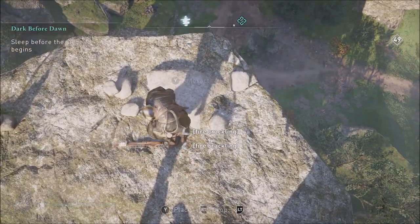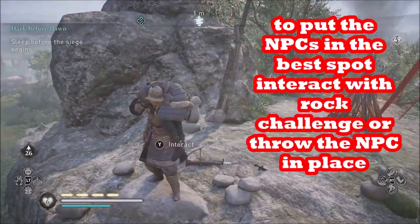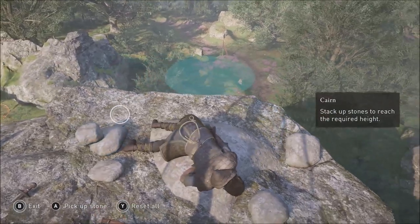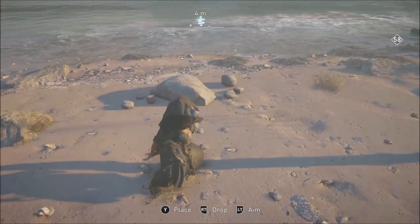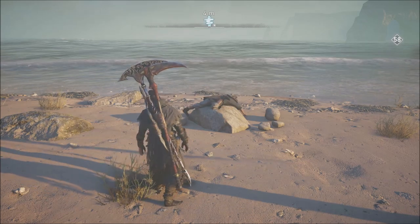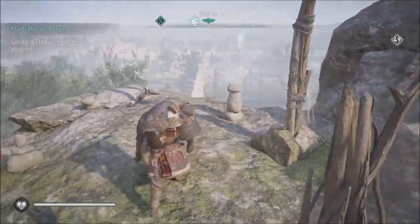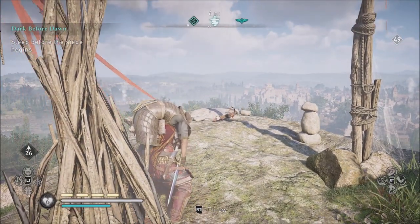For NPCs, you can either interact with the rock stacking mechanism — Eivor will set the NPC down, though not necessarily in the ideal position for stacking — or you can try throwing the NPC toward the Cairn base. Just make sure you don't throw them off a cliff because they'll disappear. Neither setting nor throwing will be perfect on the first try.